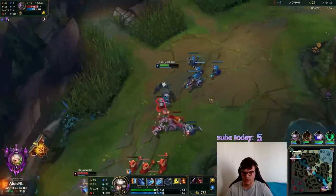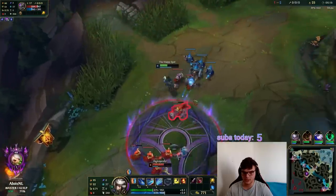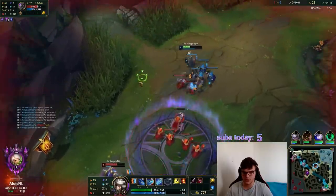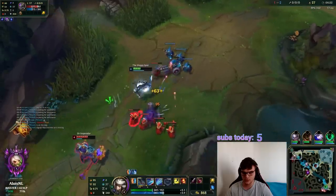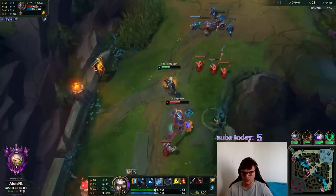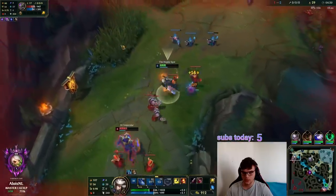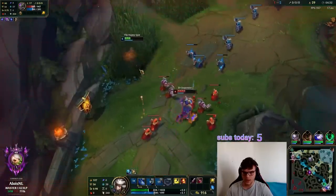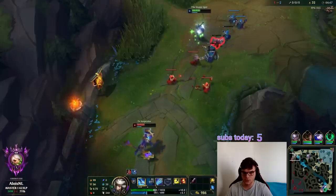Udyr is still bot side currently, but he could come back into top side relatively soon. Nasus is maxing E — you see his E did 80 damage there, so I instantly spotted that. It's good information to instantly notice. I want to zone him from the cannon EXP. This wave is still pushing into me. I'm going to do a trick where I'm probably going to look to recall, but this Nasus will never expect it.